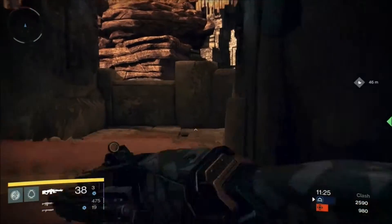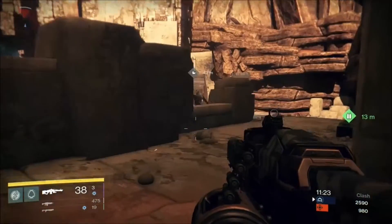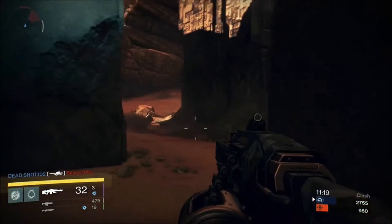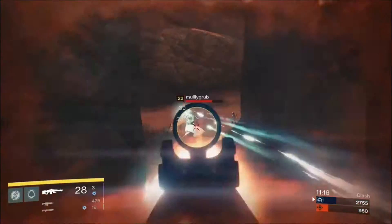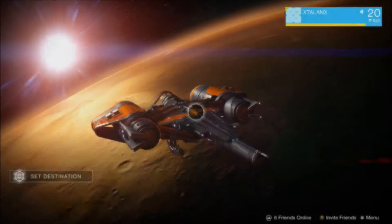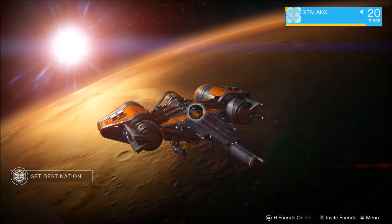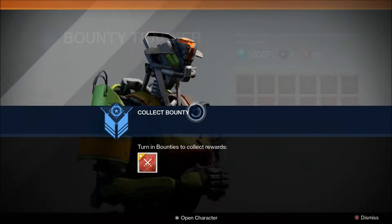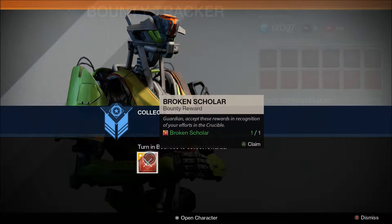An example of these bounty objectives is the Broken Scholar crucible bounty, which is to defeat 25 warlocks in the crucible. Once you have achieved any bounty objective such as this one, it will show in game on your screen like so. All you need to do to claim your reward is get back to orbit, set your destination to the Tower, and from there go talk to the bounty hunter. Then just hit A or X depending on what console you are on, on the bounty reward you have completed.